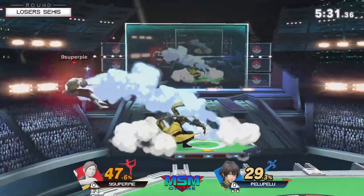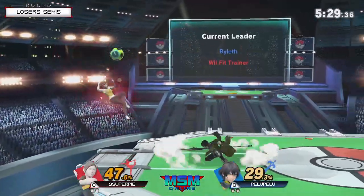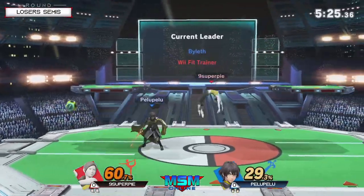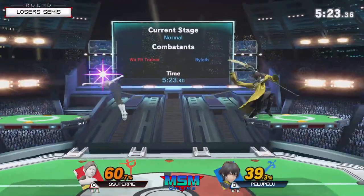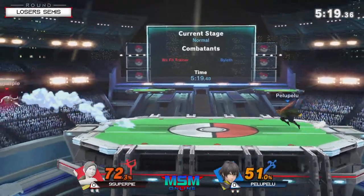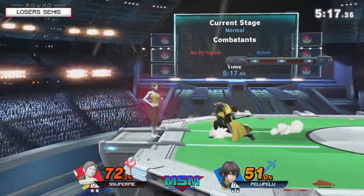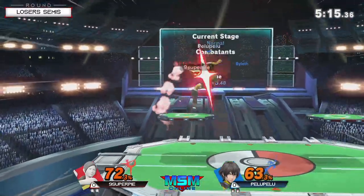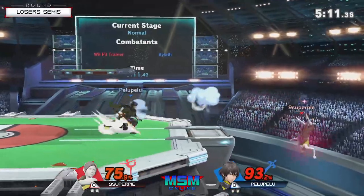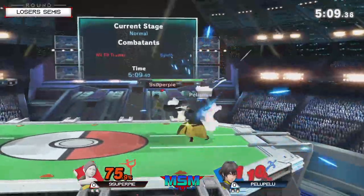Goes in for the up smash — no dice there. Almost gets the forward air. Almost gets the tether on that. Helu is fine with playing the ranged game if he gets to use the arrow. I wouldn't want to give up the damage space.